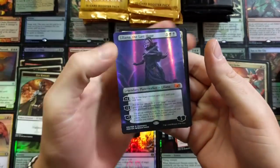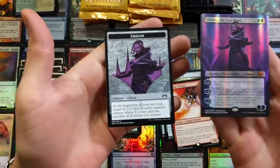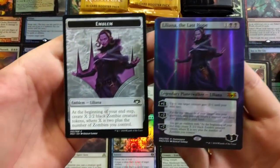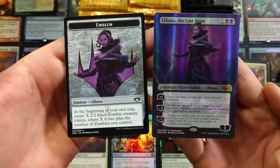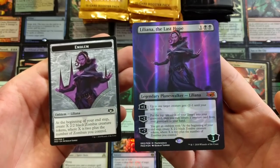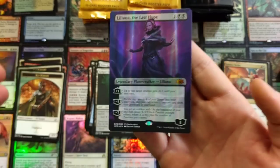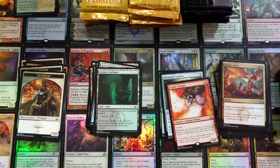Liliana of the Last Hope — oh my god, we got the Lily! Are we going to get all eight of them? I'm assuming that's how it's going to go. That has to be the most brilliant artwork I've seen on a card. I'm just saying — hats off to how they distributed this and how they went about selling it to us.